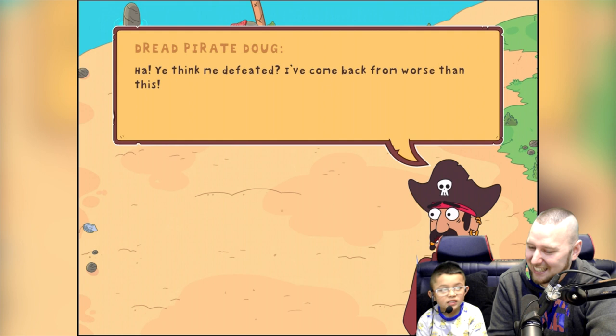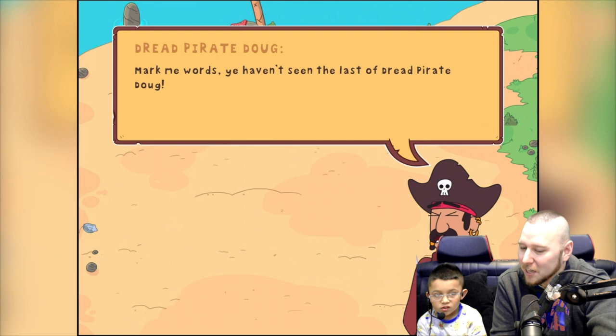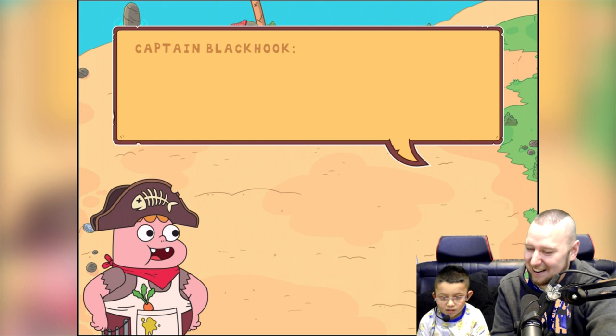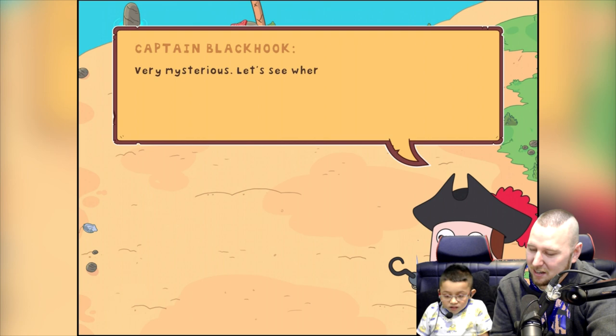Listen — mark my words, you haven't seen the last of Mr. Dread! He dropped his compass — mine, I got it! There's an inscription on the back — it says I point to the shore of departed mirrors, seek the wisdom of the ancient mob. We got the next level — the ghost level, cursed ghosts!